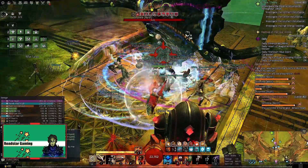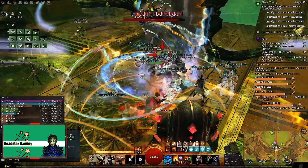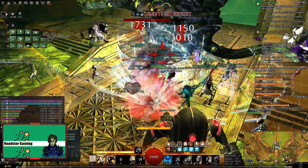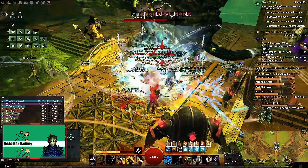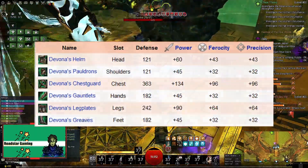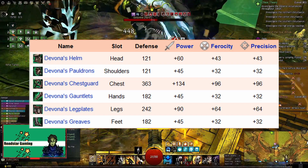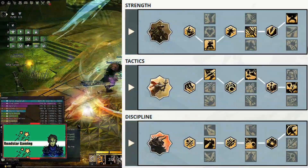My recommendation while leveling is to use the gear that you drop from killing mobs and not worry about the stats or buying gear from the trading post. When you reach level 80 you can get your cheap exotic gear from the trading post. I recommend the bonus armor. As for the build, I recommend this one after you reach level 80.